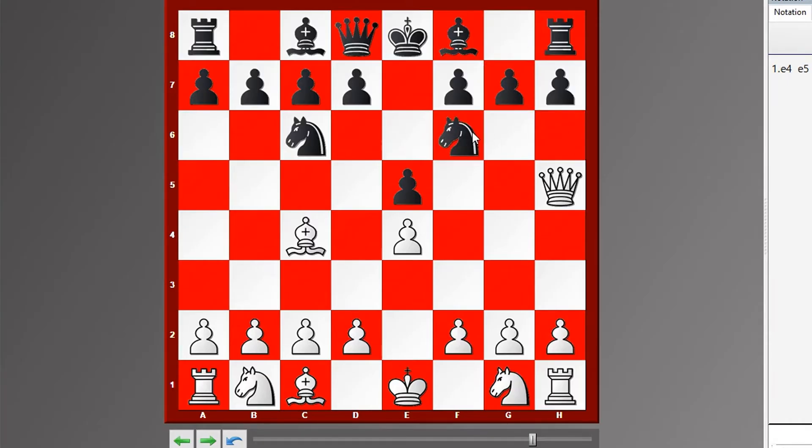If, however, our opponent ignores what needs to be done to protect F7, then checkmate is quite easy. Queen takes pawn on the square F7 leads to total and complete defeat.